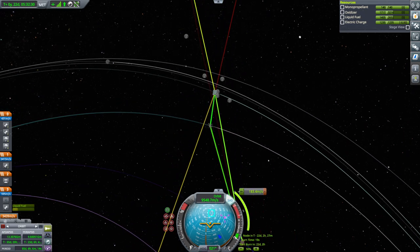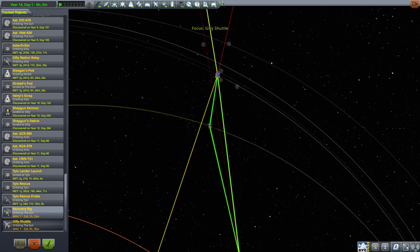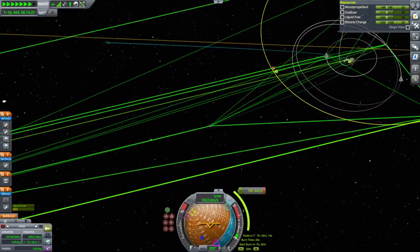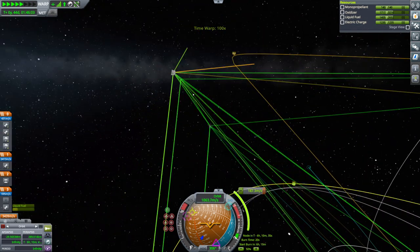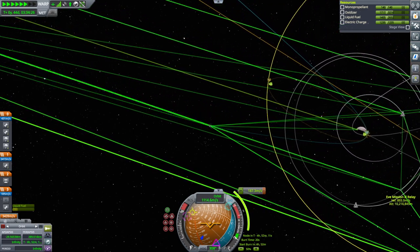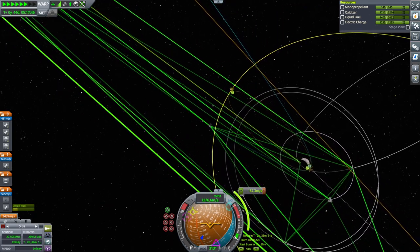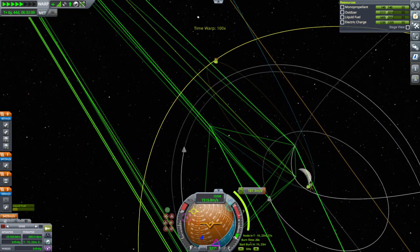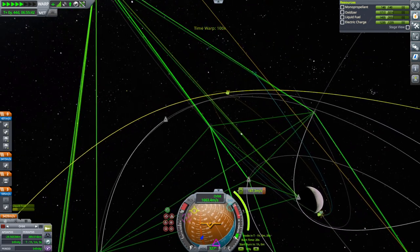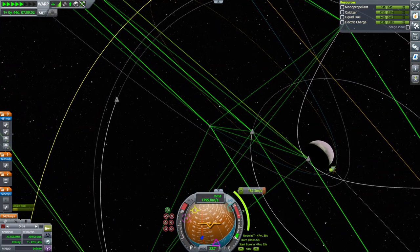We've readjusted that node and we are on our way to Eve. The recovery rig is first on the capture burn. Our line back to Kerbin is going this way, so at our periapsis we may not have the best communication depending on what satellites are relaying. We've got Eve Mission 2 relay, Eve Mega Station Ship, and Evesat - we might have more satellites relaying around Eve than we do around Kerbin. Even if we go past and lose communication on the opposite side, we can still capture - it just won't be very efficient.